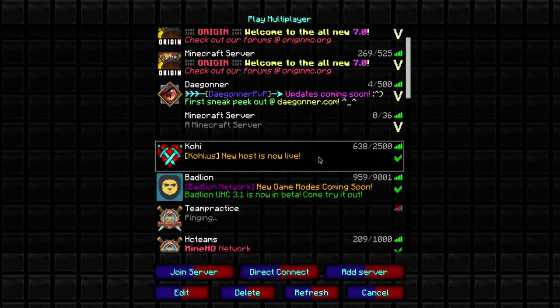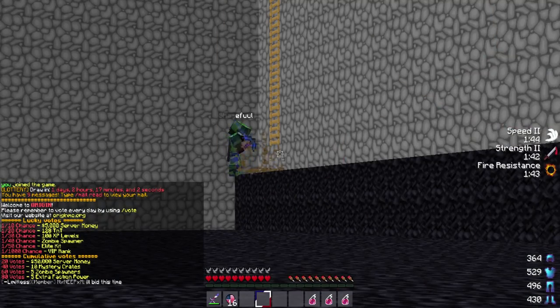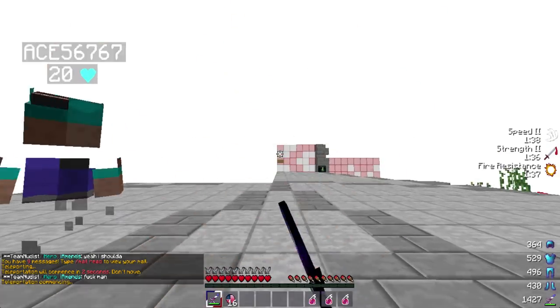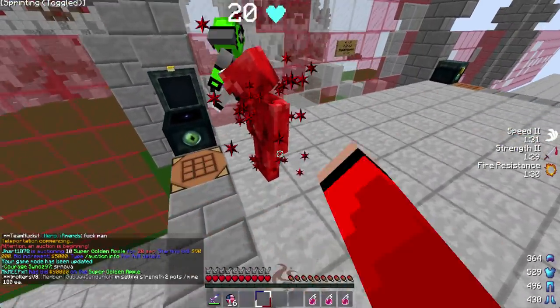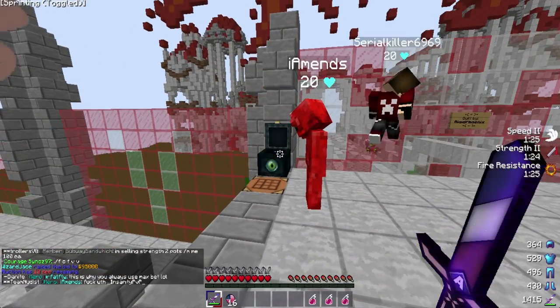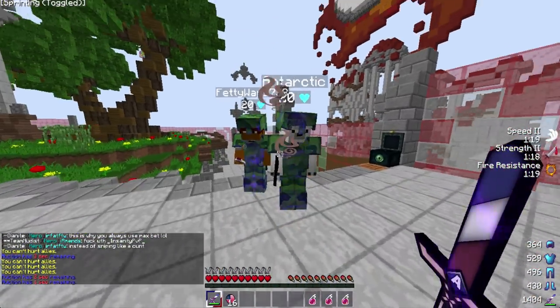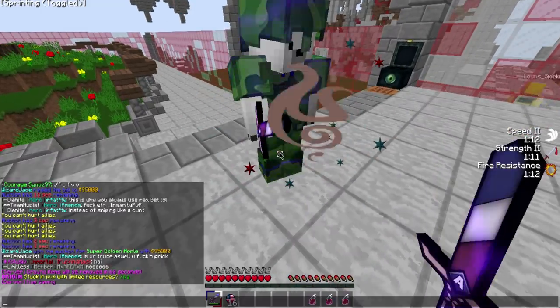I'm gonna hop on Origin to show you guys the particles a little bit better. We're just gonna hop on here really quick. I'm just gonna start at spawn — we have a sharpness sword in the inventory so we should be able to test it. We gotta whack someone — this guy right here. So here are the particles, here are the crits — it's a red star. These are very FCF. Here are the regular ones — it's pretty cool. These are the particles right here, and here they are together — so that looks pretty cool.